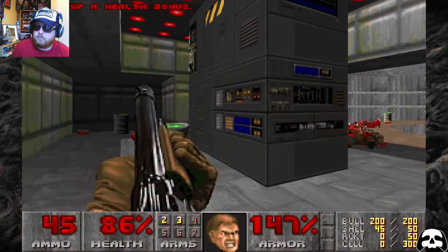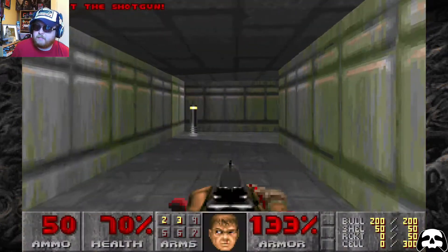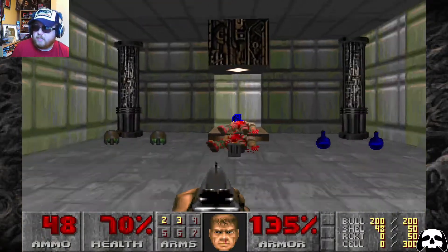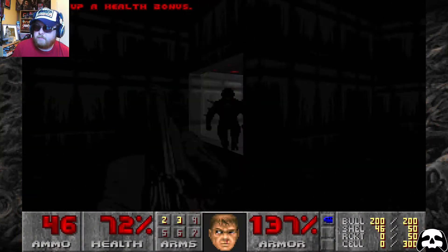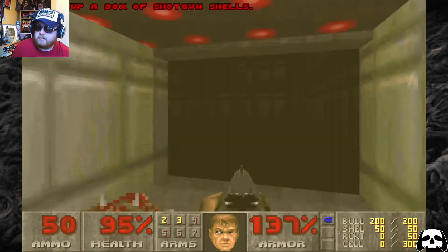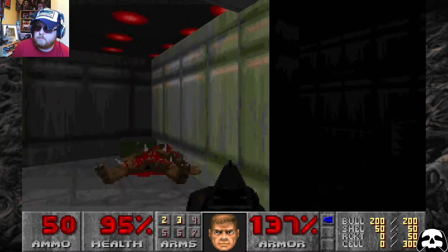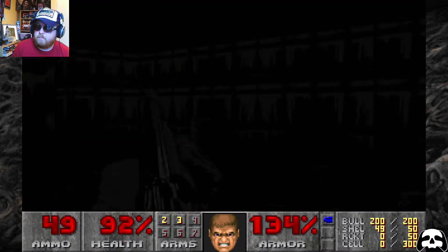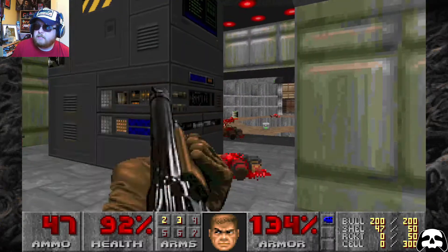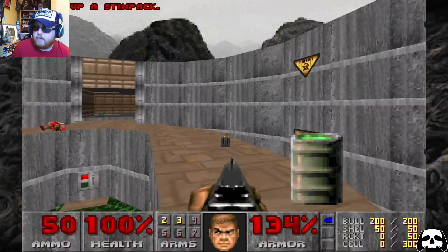I notice the green cross health packs — they can't have the red cross anymore because the Red Cross organisation took issue with that. The lighting in this is very, very dark. I think the brightness isn't set correctly. This is what I mean by the level design — the use of darkness to obscure what you can see. There's one of those green health packs I was talking about.